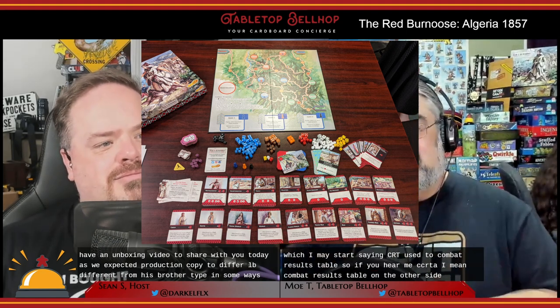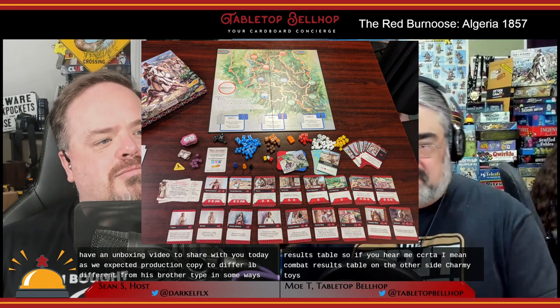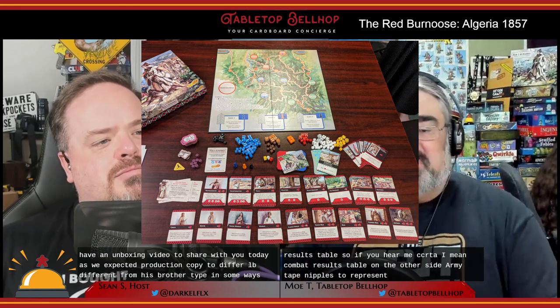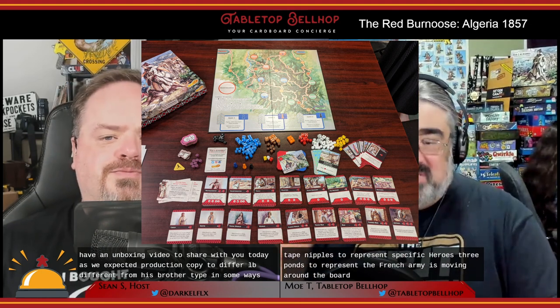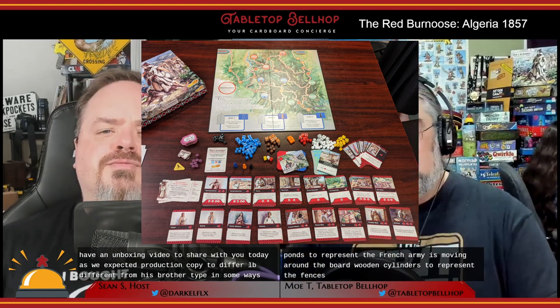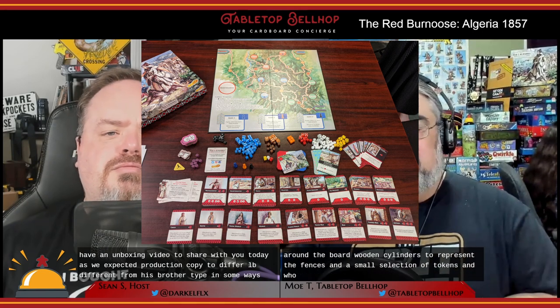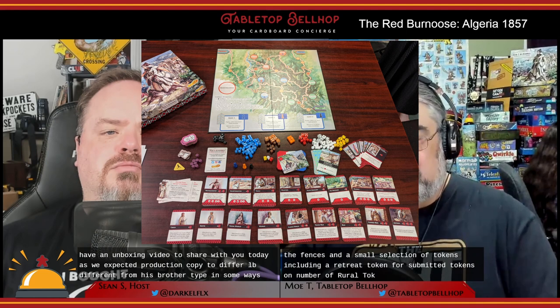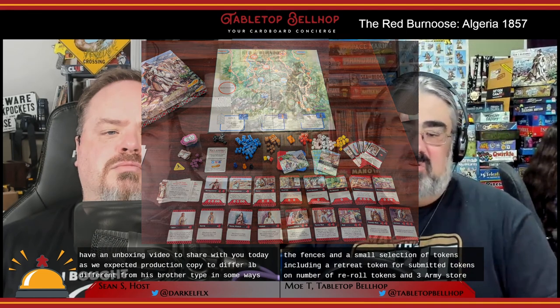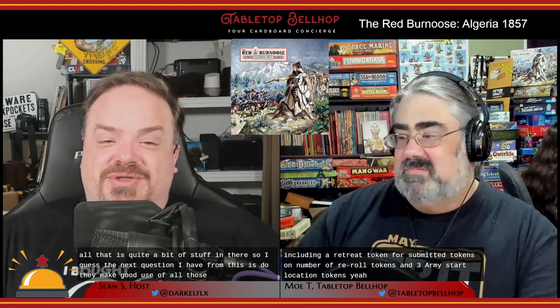Other components include D6 dice and cubes for each army type, meeples to represent specific heroes, three pawns to represent the French armies moving around the board, wooden cylinders to represent defenses, and a small selection of tokens including a retreat token, four submitted tokens, a number of re-roll tokens, and three army start location tokens. That is quite a bit of stuff, so the next question is: do they make good use of all those components, or is this going to be really crowded on the table?